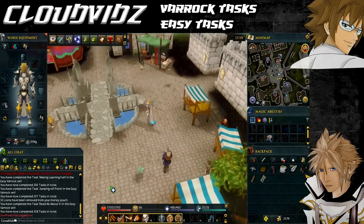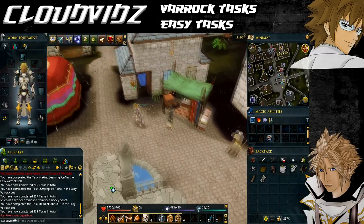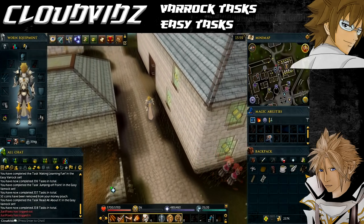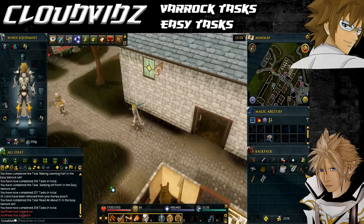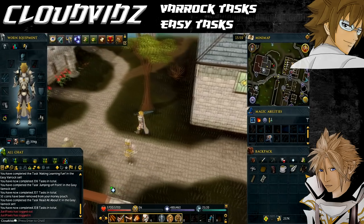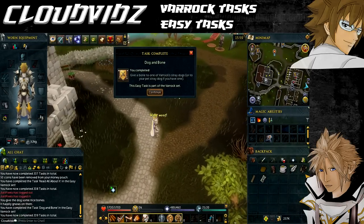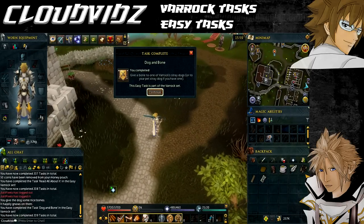The next task is called Dog and Bone, and that's to give a stray dog a bone. There are plenty of stray dogs scattered around Varrock — one in particular is in between the Varrock Bank and the Grand Exchange. Right-click your regular bones and use them on the dog and it will come up saying task complete.